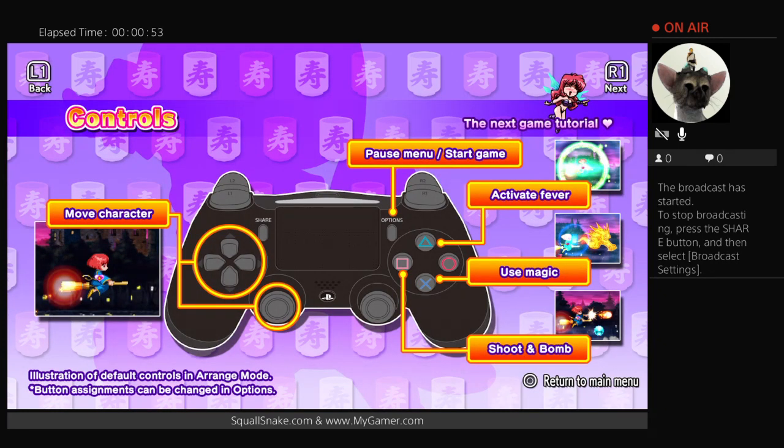As far as controls go, you're just going to be shooting with the square button, and then you can use your magic as you power it up with the X button. You can activate fever mode with the triangle button. Pretty straightforward.